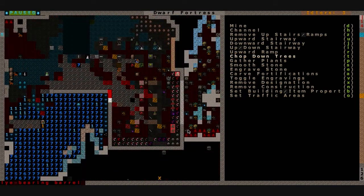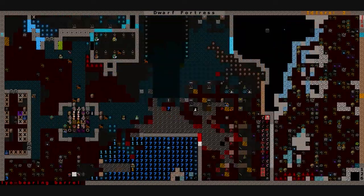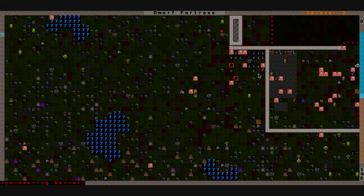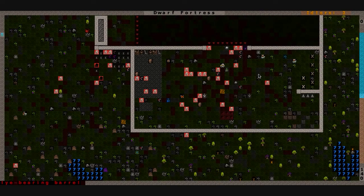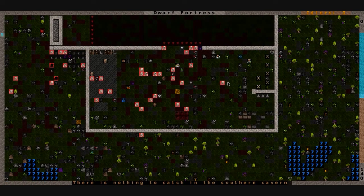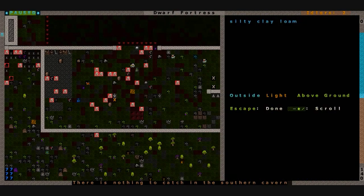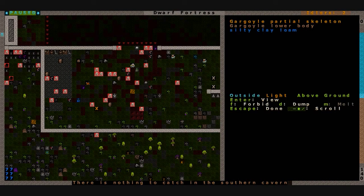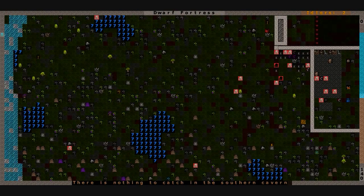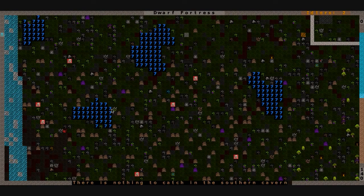I don't think there's anything going on up here. I wish I could do something with all these bodies - I want to craft them into totems or armor or something. I've got them claimed, but apparently there's nothing you can do with a partially decayed skeletal turkey or a partially decayed gargoyle skeleton.